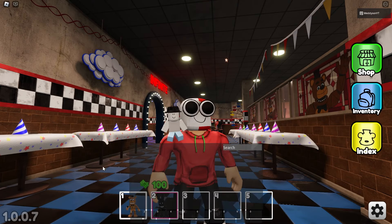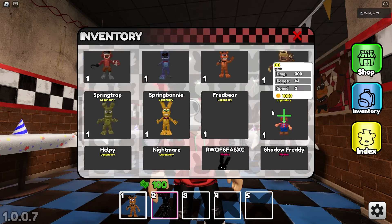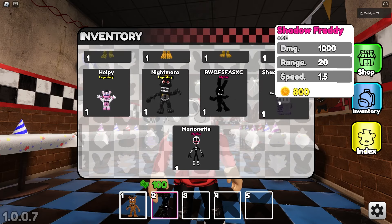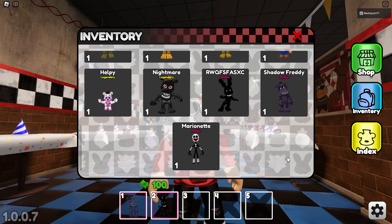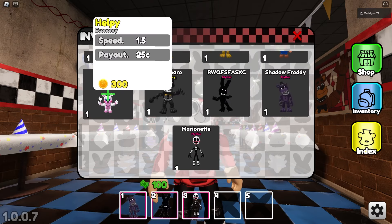I can't remove him, I'm being serious here. Why can't I remove the starter? Well, I've asked the devs how I remove it, so we'll see. Let's use Shadow Freddy. Wait, apparently I can place it over. Oh my God, he's gone! He's finally gone. Let's use this mythic.